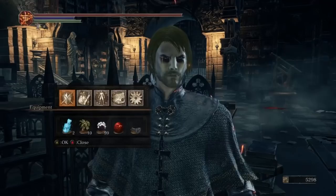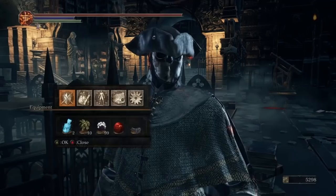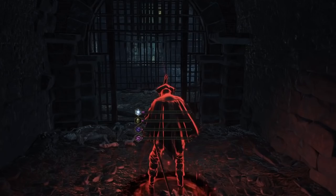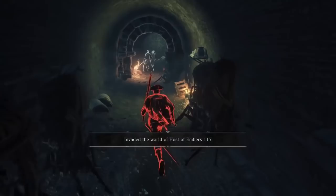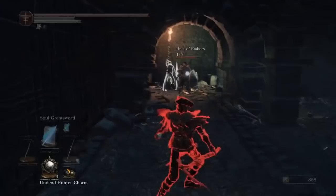Look at this guy — you're a handsome fella. 12 strength and 12 dex means we have to use the simple weapons. Crystal infused, not simple infused, but simple weapons: a stock, rapier, short sword, knight's crossbow, hazel pick.